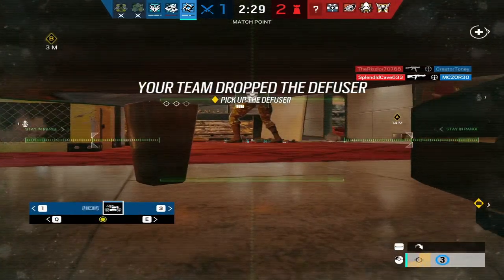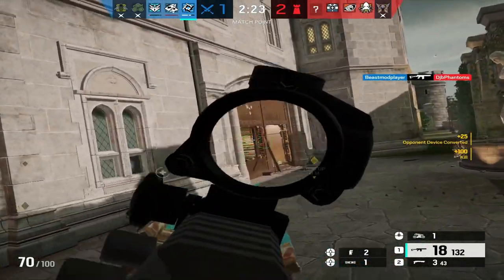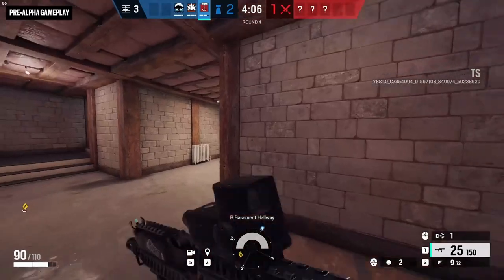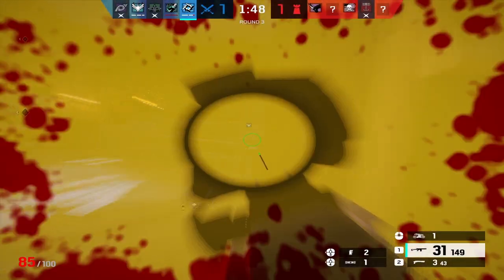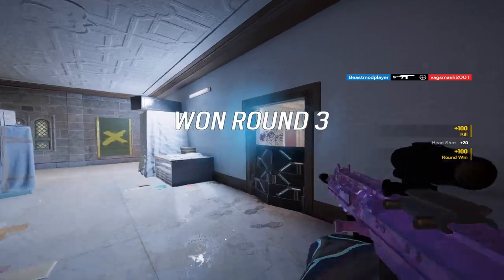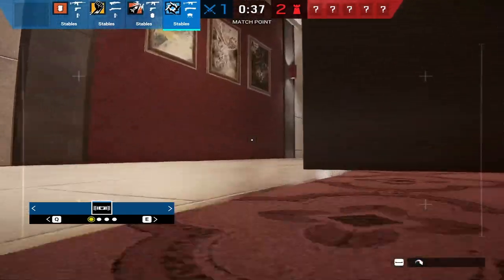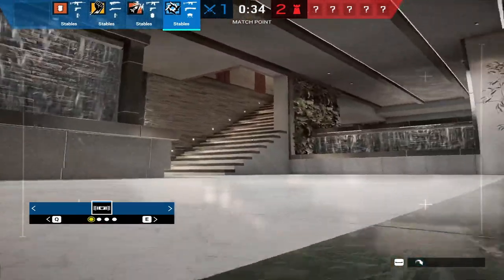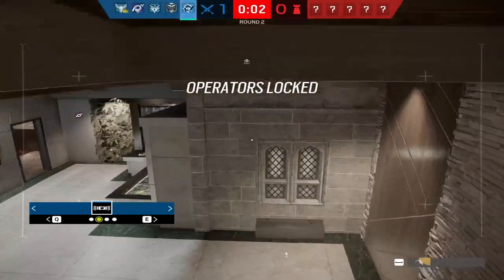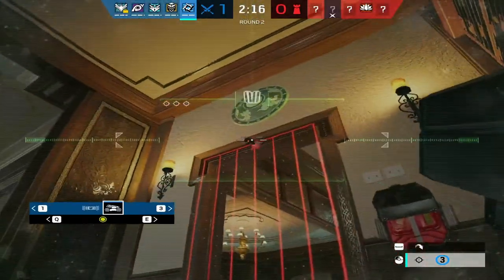When deciding whether to bring Brava, consider how many counters the defenders are bringing. If they have both Mute and Mozzie, you should probably stay away. Now, when playing Brava, don't do what I see a lot of Bravas do — sitting outside half the round on their Kludge drones looking for gadgets. I'd recommend using one drone in the prep phase to figure out where the defenders are playing and where the majority of their utility is. This is contradictory to normal advice, but Brava specifically needs as much intel on defender gadgets and their locations as possible.